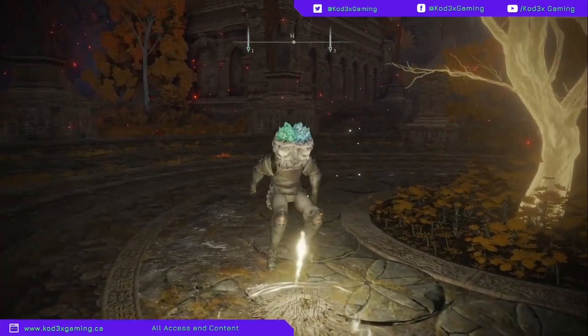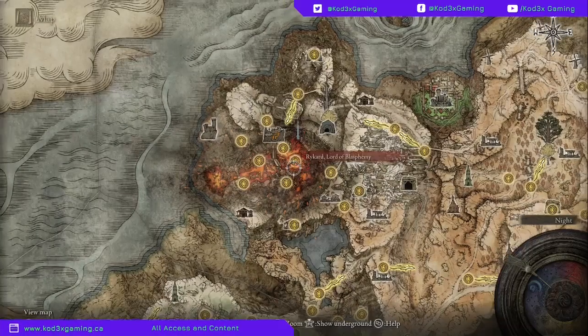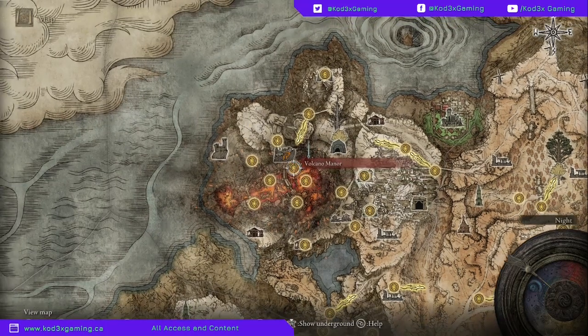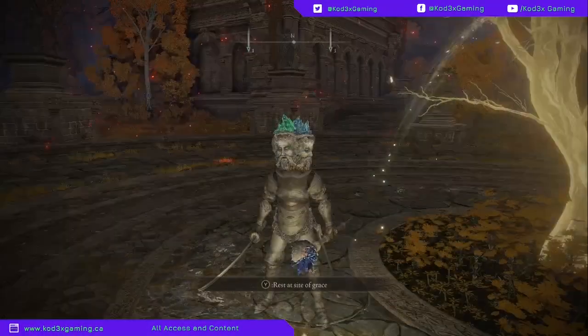Rykard is going to be up at Mount Gelmir, which is just to the west of our current location — Rykard the Lord of Blasphemy. And to activate his Great Rune it's going to be a little bit of a secret to get in there. We're going to start by coming right here at the Outer Wall Phantom Tree.